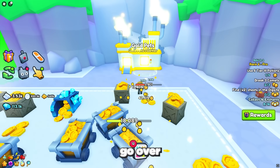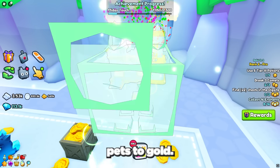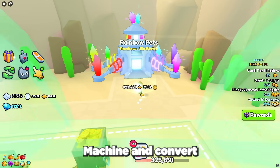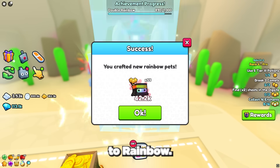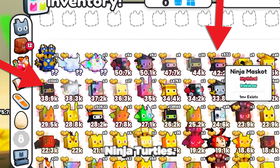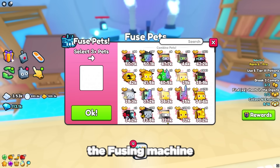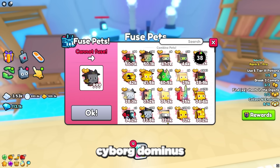After hatching all your pets, go over to the gold machine and convert all your ninja mascot and ninja turtle pets to gold. Next go to the rainbow machine and convert all your gold ninja mascots and gold ninja turtles to rainbow. Now you should have loads of rainbow ninja mascots and rainbow ninja turtles. Next you want to go to the fusing machine and fuse your ninja mascots and ninja turtles to get the rainbow cyborg dominus.